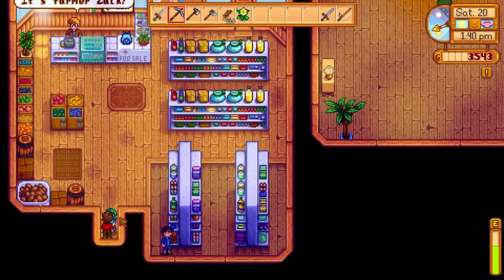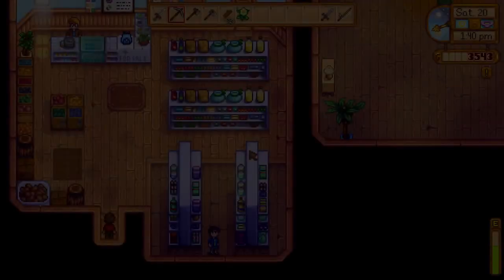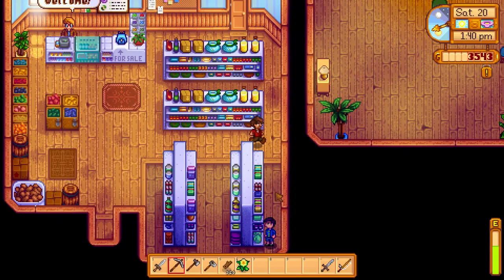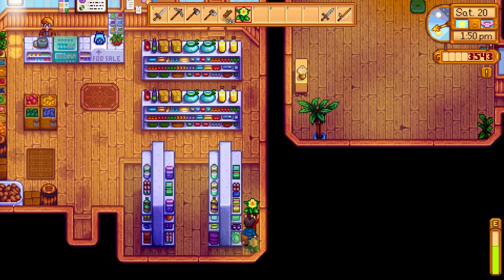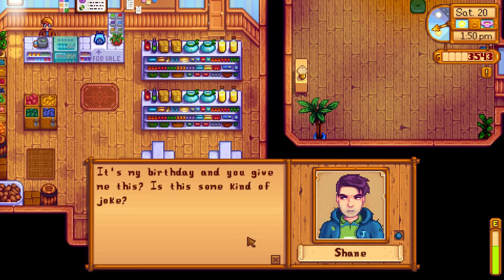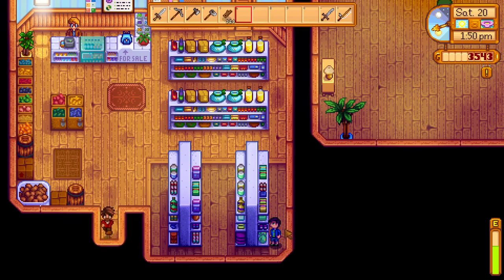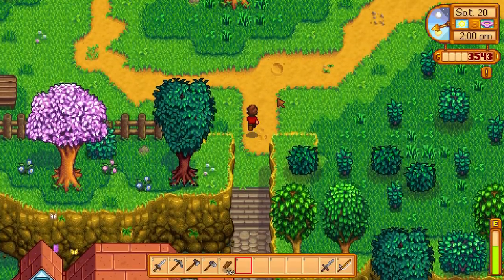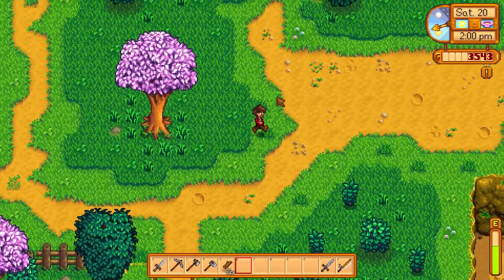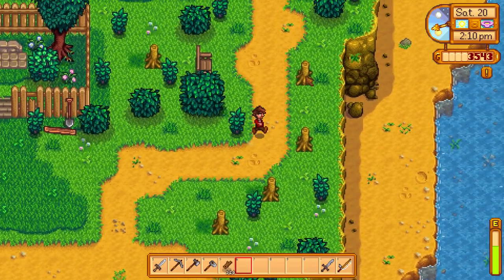Hey Shane! Don't - seriously. 'Is it just me or does Abigail have an unhealthy interest in doom and gloom?' There's no amount of interest in doom and gloom that is unhealthy. 'Why do you bother me? I wanna be alone.' Do you? What about this beautiful flower? 'Oh, it's my birthday and you give me this? Is this some kind of joke?' Okay. He doesn't like flowers. 'Abigail is a lovely person. Who are you to question her?' Who is she? Caroline. That's who she is. Okay, so let's go to Robin's house.